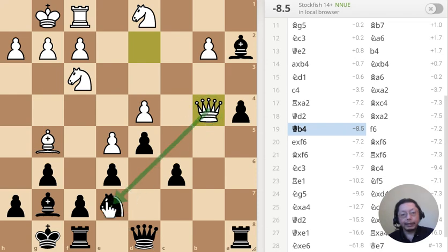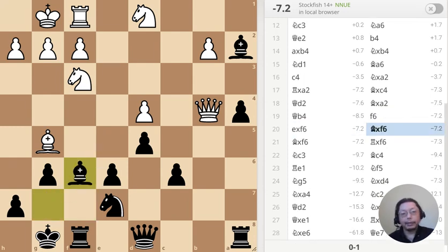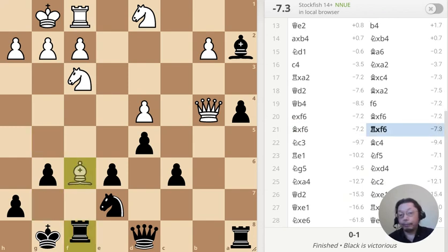White is trying to do the same over here — trying to capture the Knight. Pawn block, pawn capture, Bishop capture. What can White do? Capture with Bishop, capture Bishop. And I'm safe — there's no Knight to fork my Queen. I got the Rook here for nothing. Advantage: 7 points.